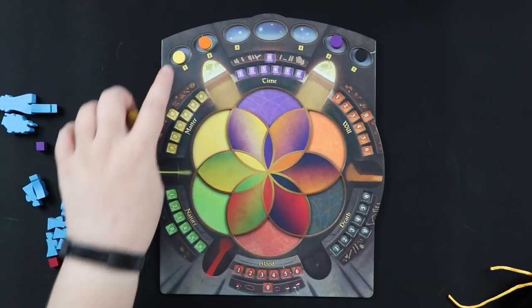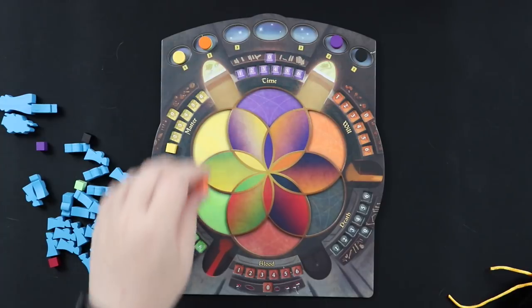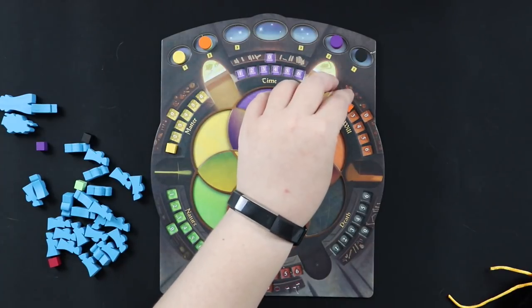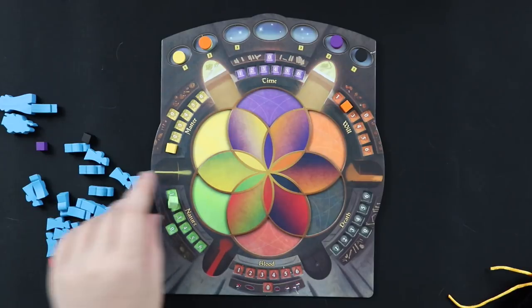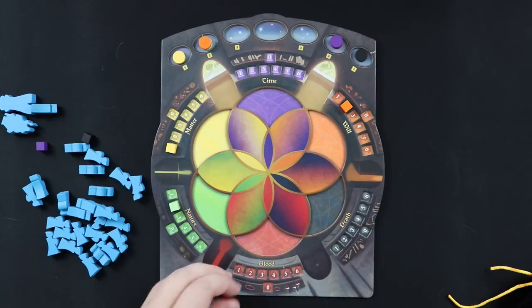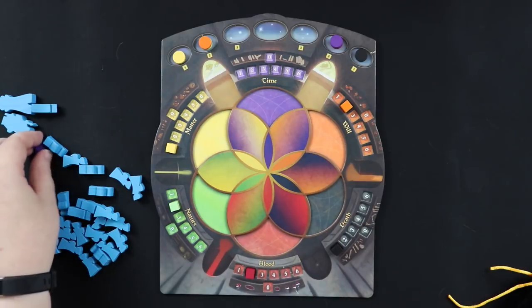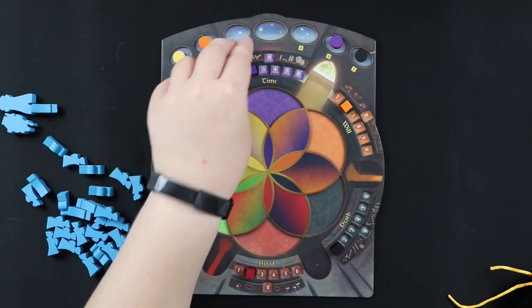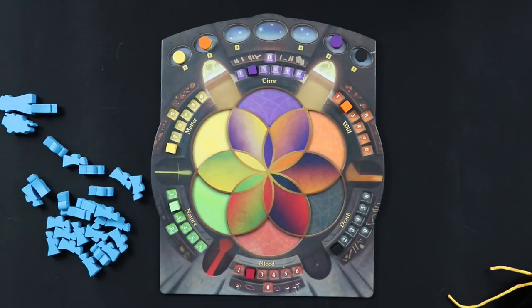So I know I'm going to get one matter relic, two will relics, two nature relics, two blood relics, one death relic, and two time relics. So basically I have just a little bit of starting material in each of the schools of magic that are going to be part of the game.